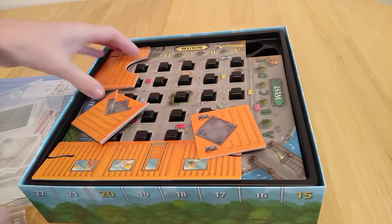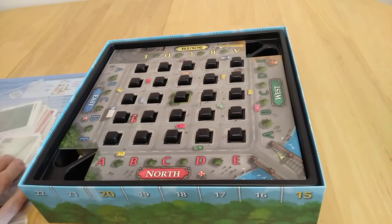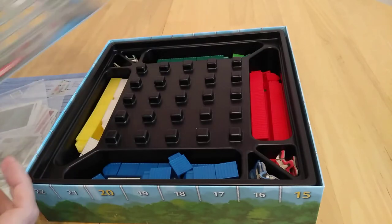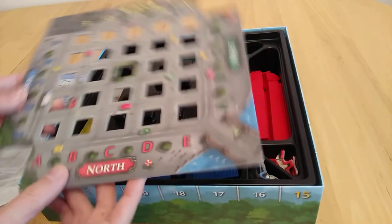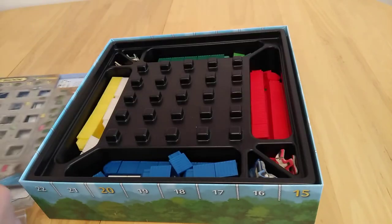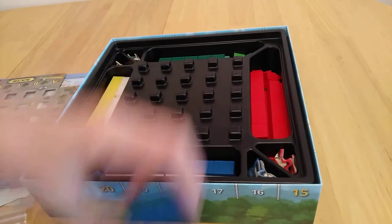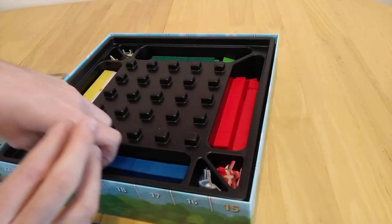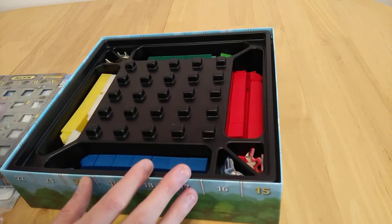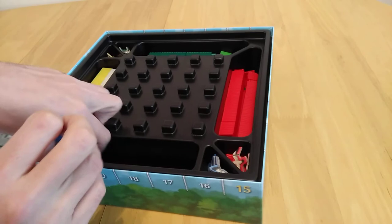This game is a bit tricky to put away because these cards kind of splay loose. They don't get dented or bent but it's a bit tricky. Everything is played inside the box so we'll have to put this back on in a second. It says half an hour on the box but I think it's about eight minutes to be honest — including explanation and packing away, it's not very long at all.